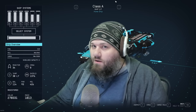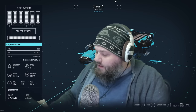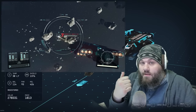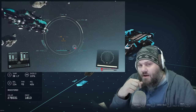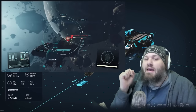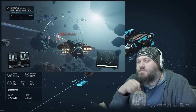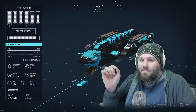Hello everybody and welcome to another Starfield shipbuilding guide. Today we're going to be talking about this wonderful Class A ship. While I explain the table of contents you can enjoy this clip of the ship in action. This video will cover a stat block, an exterior walkround, an interior tour, shopping lists for outpost and non-outpost builders, the assembly section, and then we'll wrap up with stats and painting.